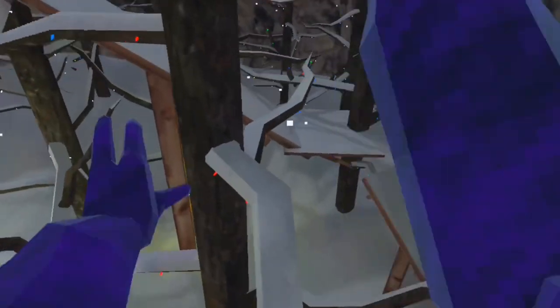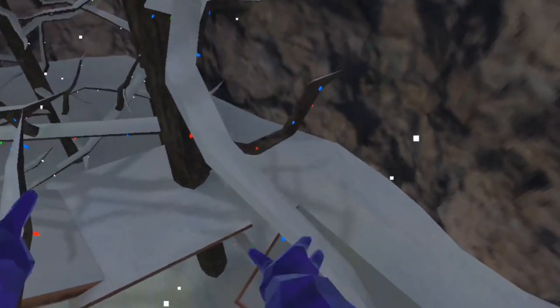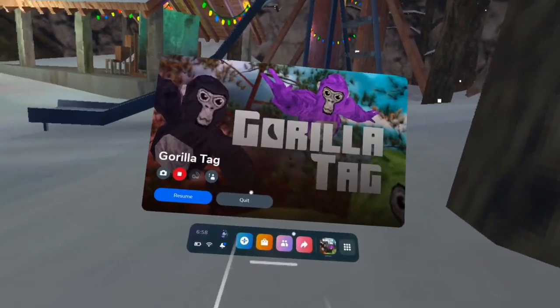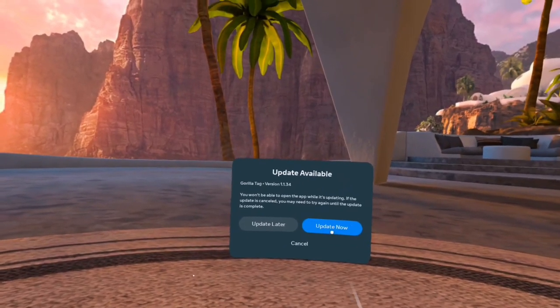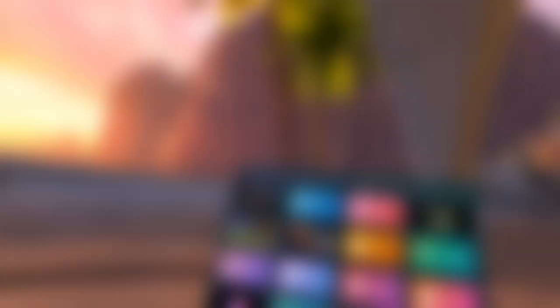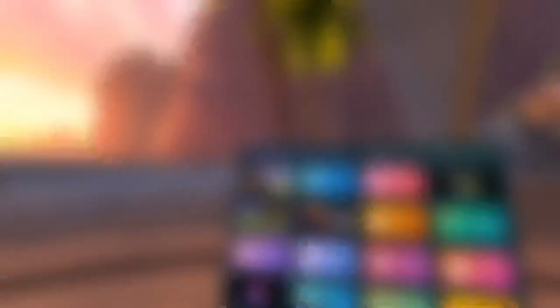Once you get all of that done, you're going to want to downgrade. When you're done, come over here and click 'Update Now.' It's going to take a couple minutes. When it's updated, this is going to come up and you should be in the tutorial.